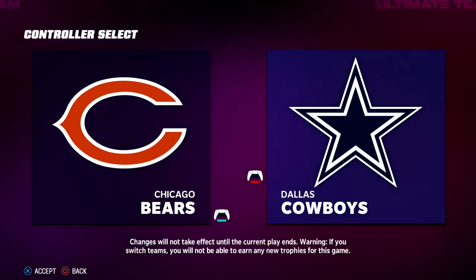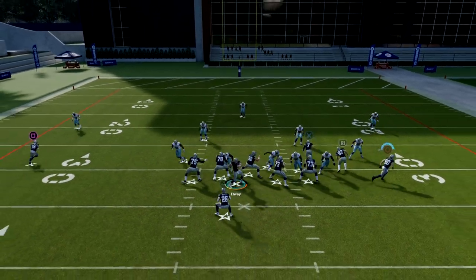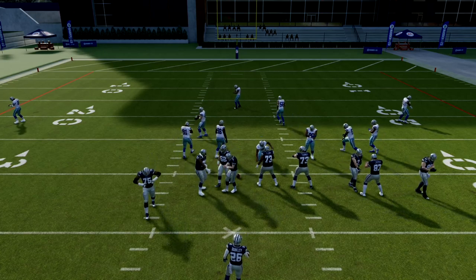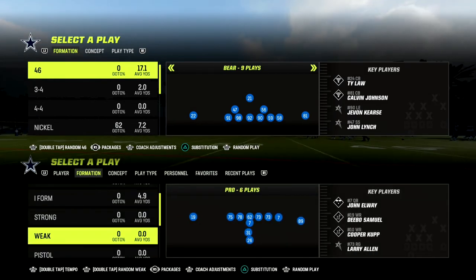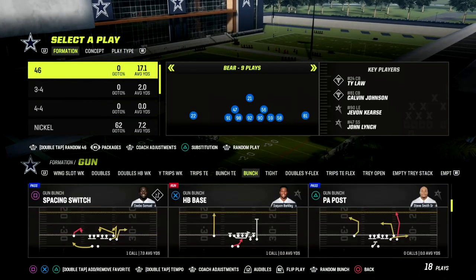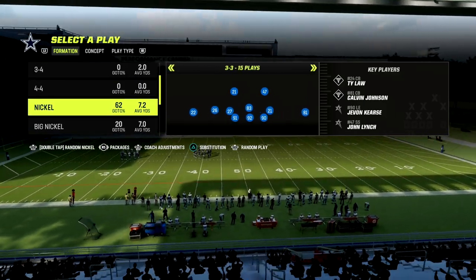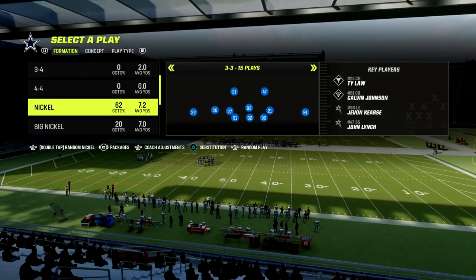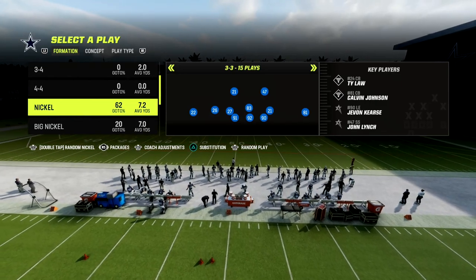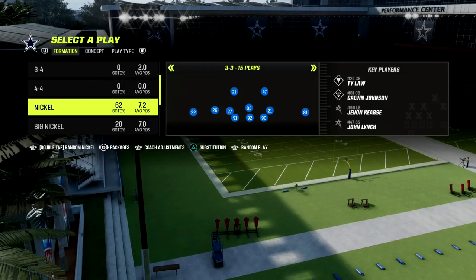That significantly affects what you're going to call defensively — a formation that can actually match personnel. This applies a lot to man coverage because now you kind of simplify your defense. We'll start with Bunch and then go through some of the meta offenses: Bunch Tight End, U-Trips, or Tight. So the more Inside Shades I have on the field, the better my defense is going to be. I want Inside Shade at least on my slot corner, and then ideally on the other two corners, because those three corners are going to cover the three best receiving threats on the offensive side. Then all we have to worry about is the tight end with our user or a safety.